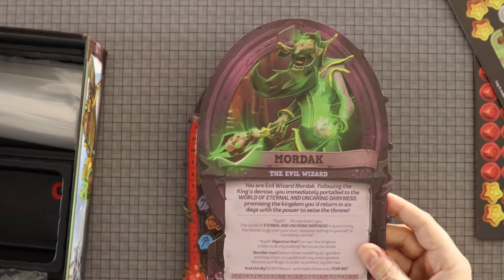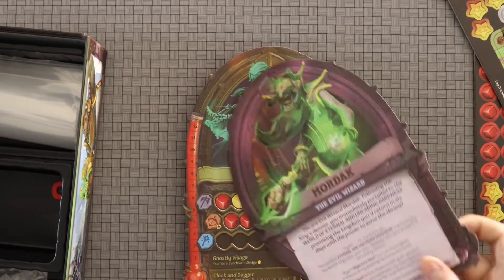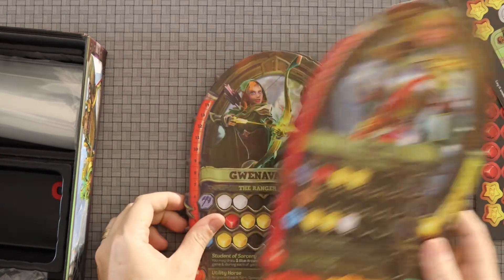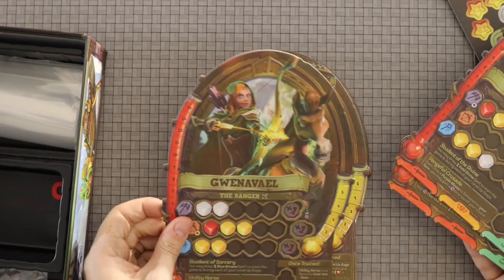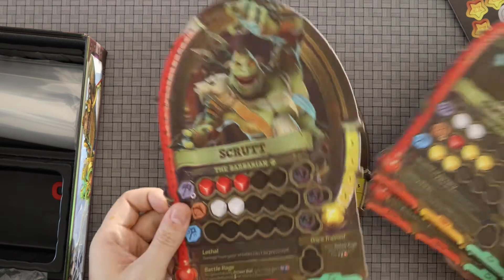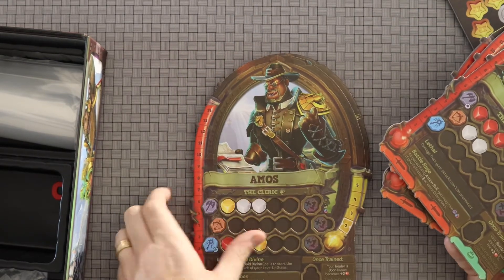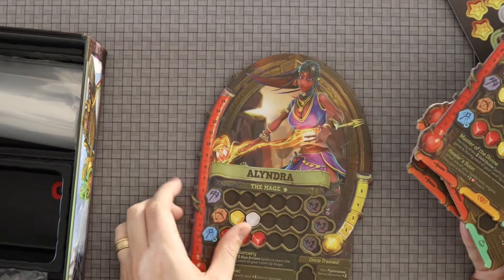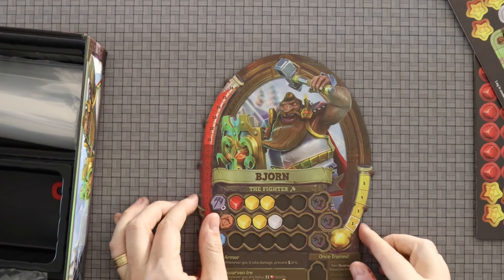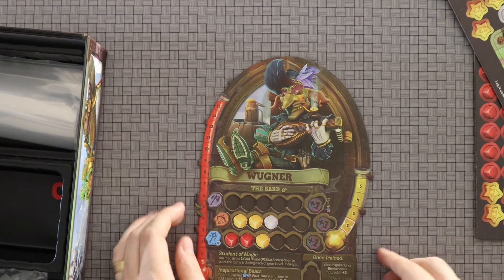A little more information about the characters on the back. There's a kind of rude evil wizard — maybe he's just misunderstood, we don't even know. Then we've got the rogue, the paladin, the ranger and their trusty horse, Scrut the barbarian who is one of my favorites, Amos the cleric whose art looks cool, Alindra the mage, Bjorn the fighter, and the goblin bard. Love it.